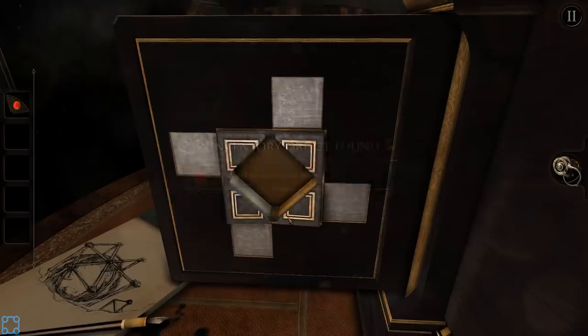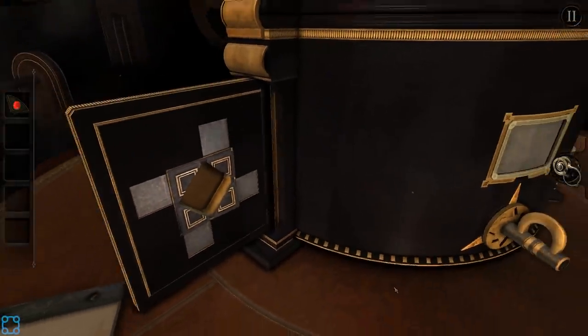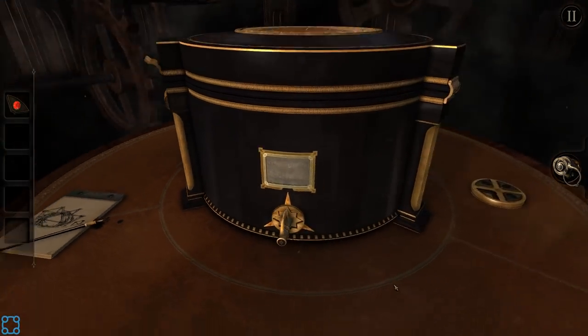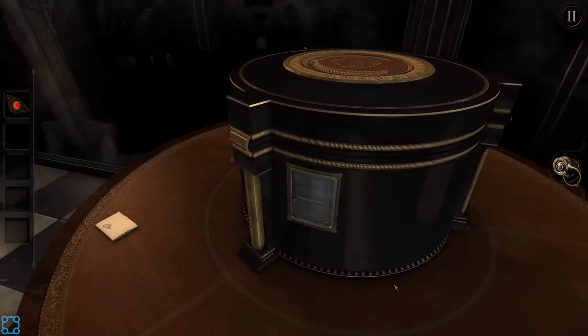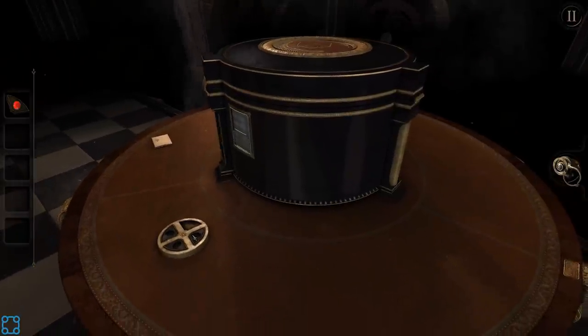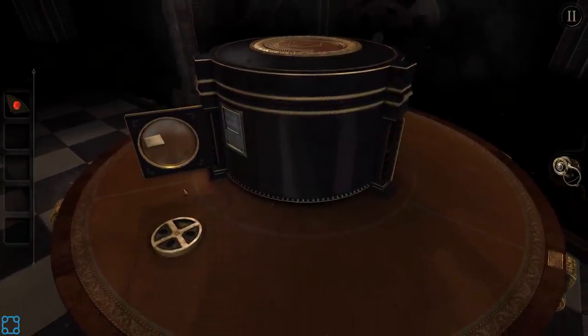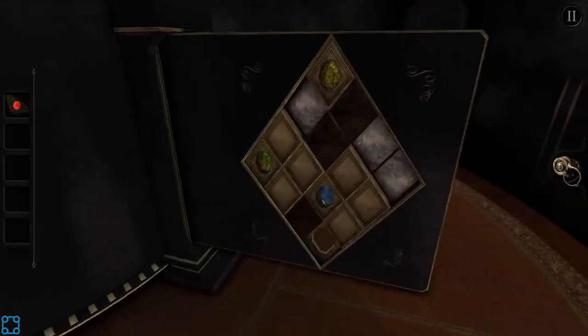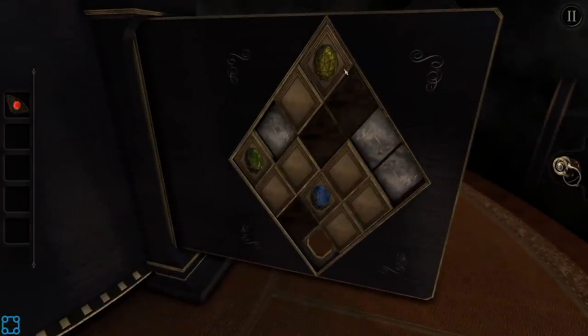A red gem in a metal plate. So that's what goes there, but we don't have the three other gems. Well, there are the three other gems. I found them — that was quick. So it's the whole earth, air, water, fire all over again.